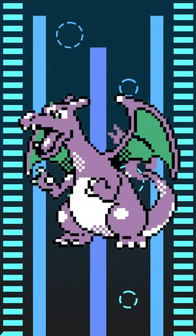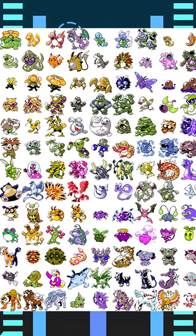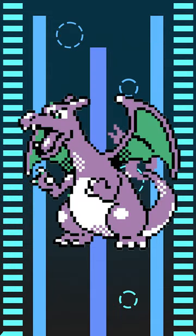Did you know that Charizard Shiny used to be purple with green wings? In Generation 2 of Pokemon Gold and Silver, every Pokemon got a shiny form — this was the introduction of Shiny Pokemon into the Pokemon franchise. Charizard Shiny right here was purple with green wings.